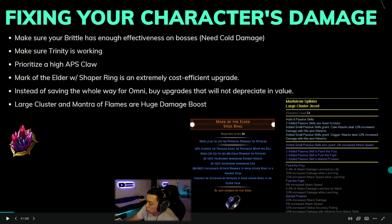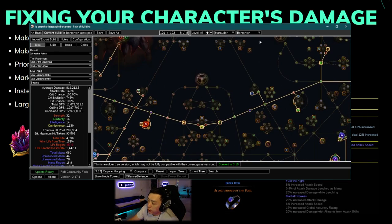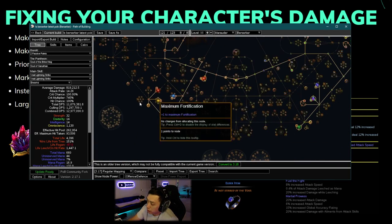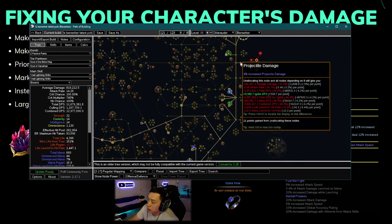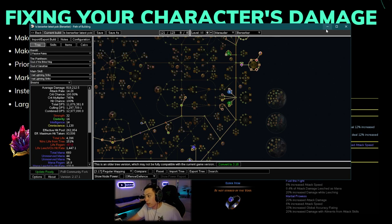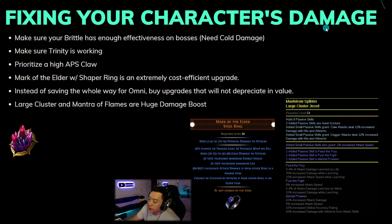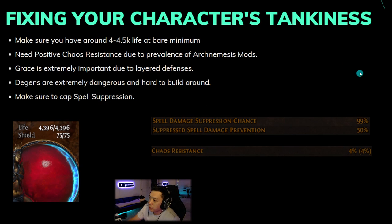Large clusters are extremely powerful for scaling damage. With Feed the Fury, Feel the Fight, and Martial Prowess, but most importantly they give you two extra jewel sockets to eventually slot in the Forbidden Flame and Flesh jewels. If you take out the cluster you lose roughly 46% of your damage. There's no way spending those points directly on the tree gives you anywhere near 46% increased damage.